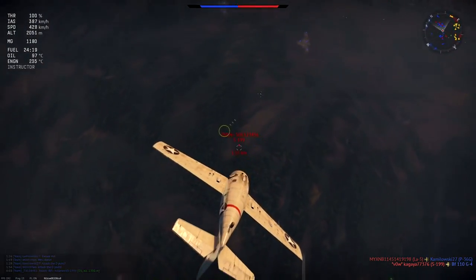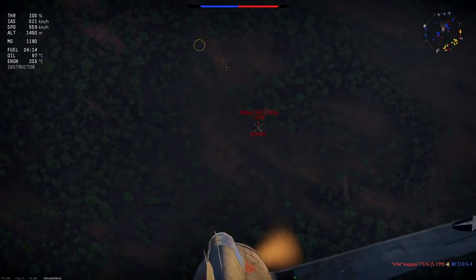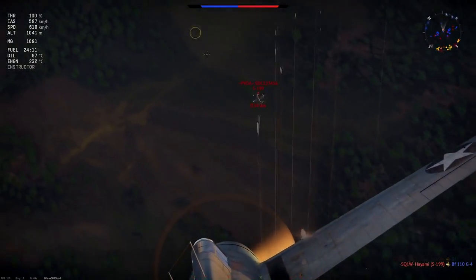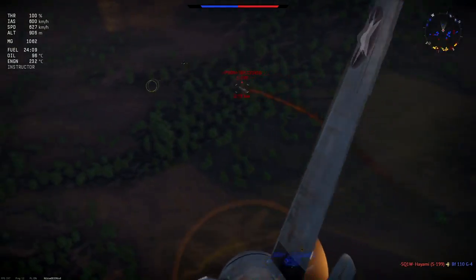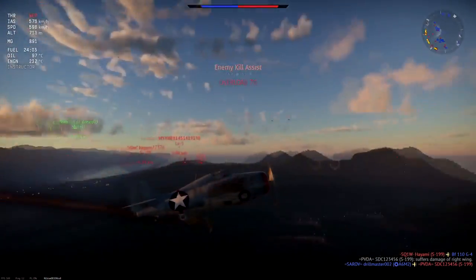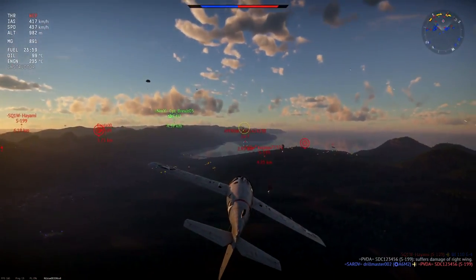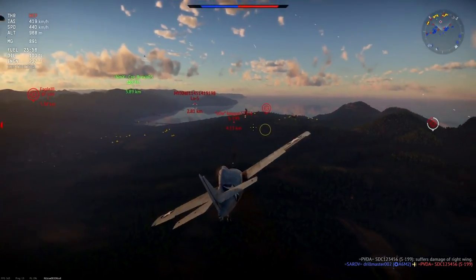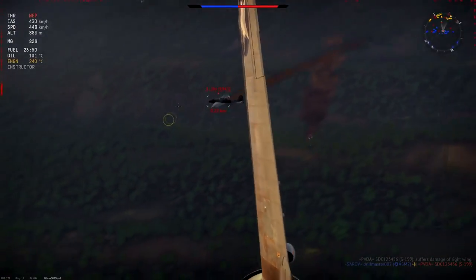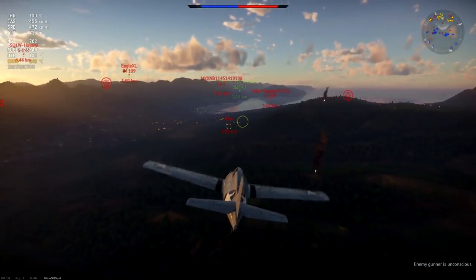The two Corsairs sit at the same battle ratings — 2.7 and 3.0. That says something about what Gaijin gave these Wildcats; they should probably be 2.3 and 2.7, or maybe even lower. There is just too many other good planes at those battle ratings to give the Wildcats a high recommendation.